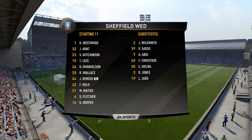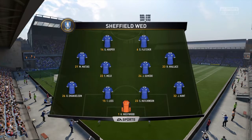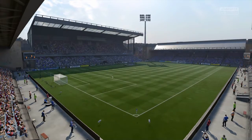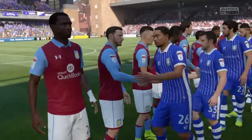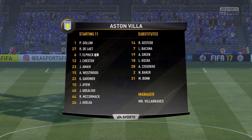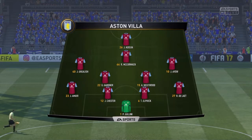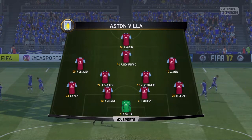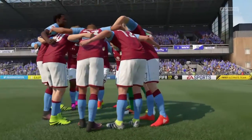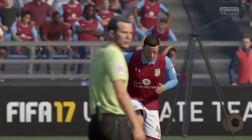We'll see the Sheffield Wednesday starting line-up, playing a 4-4-2 formation. New signing Stephen Fletcher is making his debut up front. For Villa, a couple of injuries already this season — Jordan Ayew will play out on the right instead of the left. Tish Bola and Jedinaka have both picked up injuries; Jedinaka should be back soon, but Tish Bola could be out for a few more weeks yet.